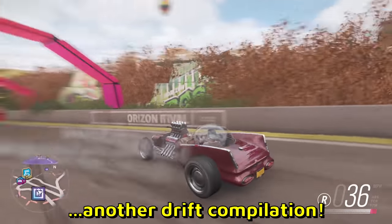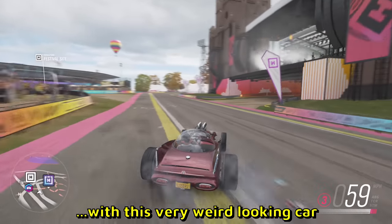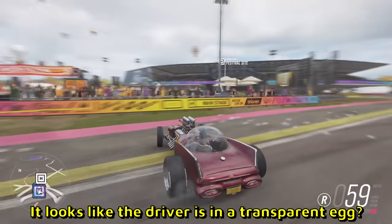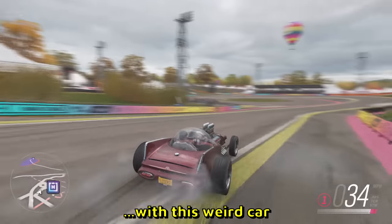Boys, welcome to another drift compilation and already we see a 360 with this very weird looking car. It looks like the driver is in a transparent egg. Now he's driving in reverse with this weird car.